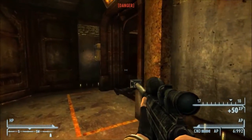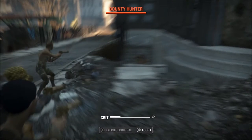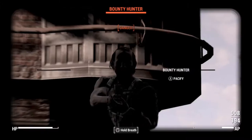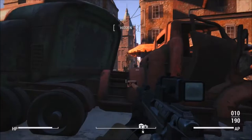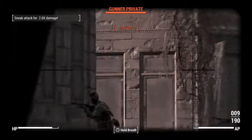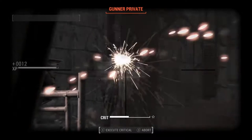Now onto the version of the rifle found in the eastern portion of the United States, specifically the Commonwealth Boston area. This version is in a type of canon limbo because it is a Creation Club item, and Bethesda has never said whether it is or isn't canon. I go by the rule that on-screen means canon. Another reason I treat the Creation Club as canon is that content from the Fallout 4 Creation Club has appeared in Fallout 76, such as the Pip-Boy paint jobs, camo paints for power armor, and most notably the Captain Cosmos power armor, which is a reward in the first season pass for Fallout 76.